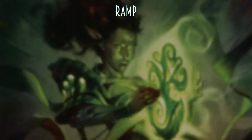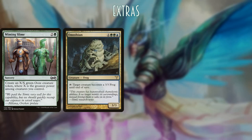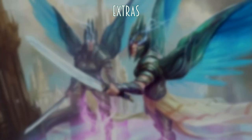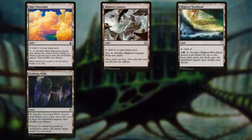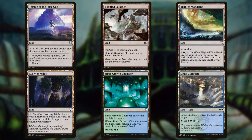Some other cards that were just in the deck and don't fit neatly into those categories — not bad cards, but not really driving the strategy — are Mimic Vat, Omnibian, Progenitor Mimic, and Simic Sky Swallower, all fairly powerful cards on their own. For lands, we have Bant Panorama, Blighted Cataract, Blighted Woodland, Evolving Wilds, a handful of Forests, a handful of Islands, Simic Growth Chamber, Simic Guildgate, and Temple of the False God.